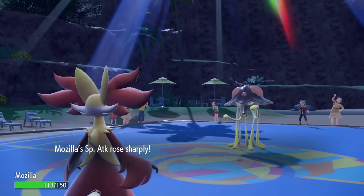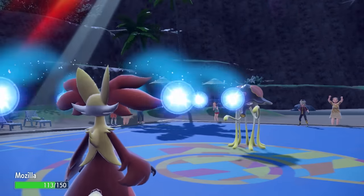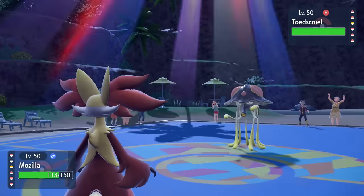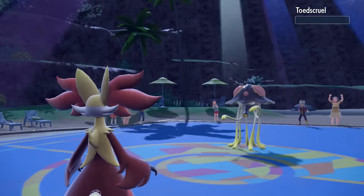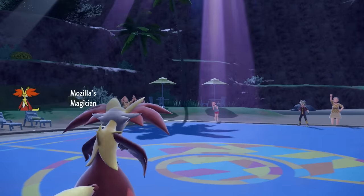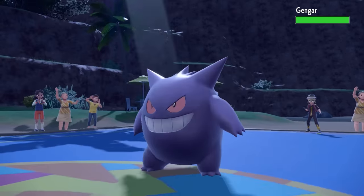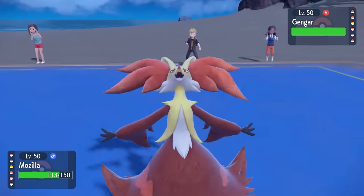Toad Scroll gets absolutely roasted by Flamethrower. I get the White Herb to negate the defensive drops and we are absolutely rolling. The Flamethrower knocks out Toad Scroll, and I activate Magician stealing its Red Card. They likely switched into Toad Scroll as a specially defensive set expecting a Psychic and then switching me out, but the Red Card does not in fact work if you just die. That is actually amazing.